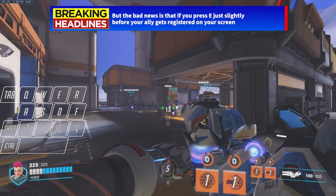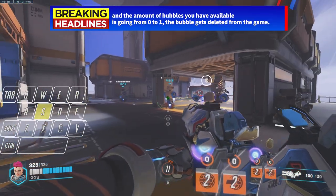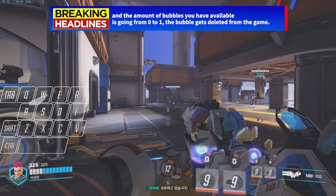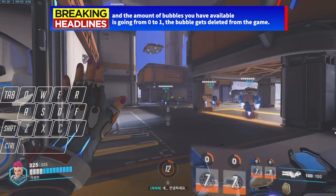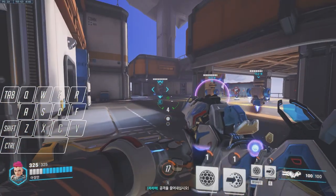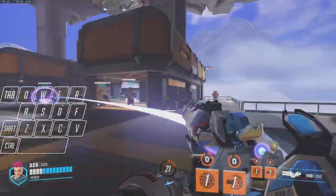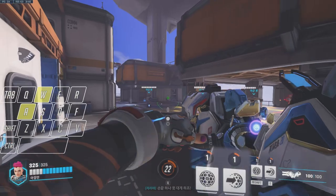But the bad news is that if you press E just slightly before your ally gets registered on your screen, and the number of bubbles you have available is going from 0 to 1, the bubble gets completely deleted from the game. This means that in dire situations where you need to bubble an ally right as the cooldown returns, you have a 50% chance of getting completely dumpstered by the game in a clutch situation.